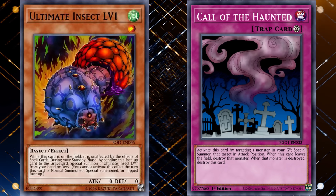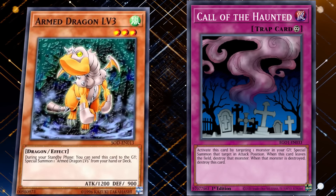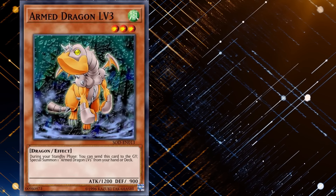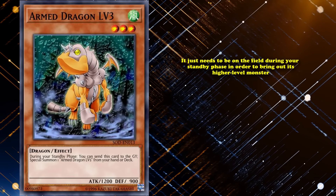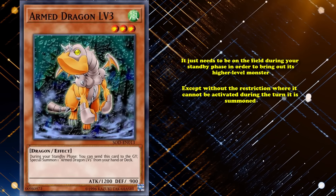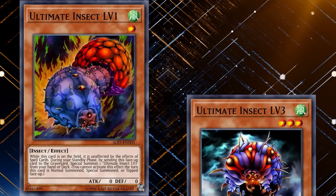Although you could use it during your opponent's end phase to the same effect. However, the exact same combo did work for Arm Dragon Level 3, who has the exact same level up condition where it just needs to be on the field during your standby phase, except without the restriction where it can't be activated during the turn it's summoned — which is odd, because they both came out at the same time in the same set.